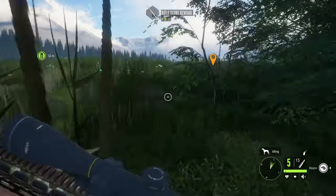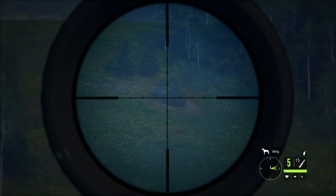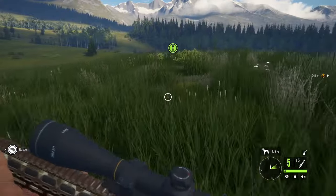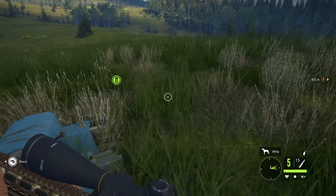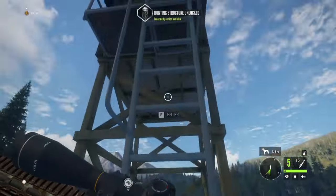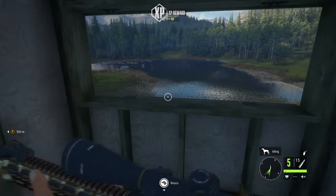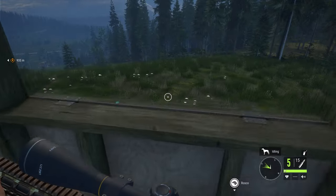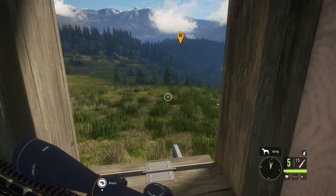An unloaded weapon does you no good, people. These little spots are usually areas where you can pop up tree stands, hunting huts, or hunting blinds. They usually cost like 1700 to 2100 in-game currency. This one is a nice one — the ones on the other map were just bad. This one has such a nice view, and a little side pocket window. I like it a lot.